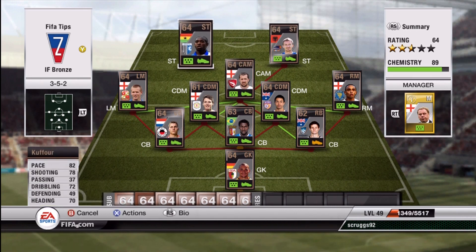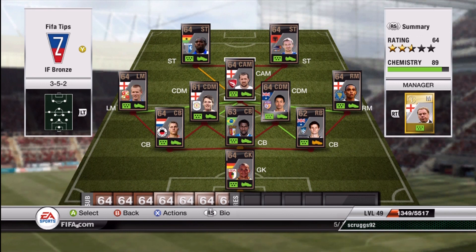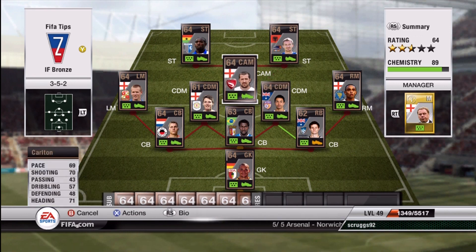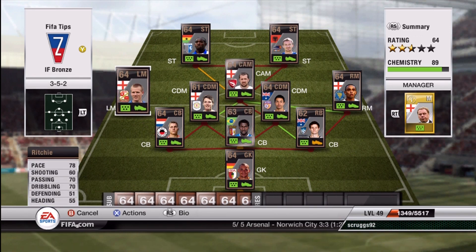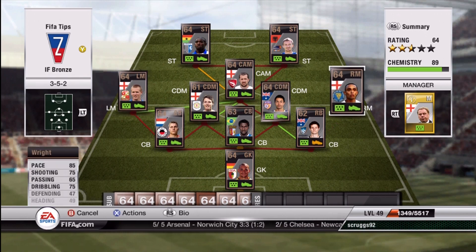For the first striker, we've got Joe Kufour and he's 3-star skill moves. And then the other striker, Berisha from the A-League, he's also 3-star skills. The CAM, Carlton, he's only 2-stars. And then the left and right mid, they're both 3-star skill moves, and then everyone else is just 2-star skill moves.